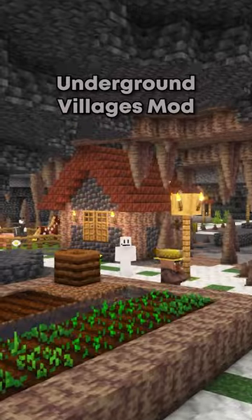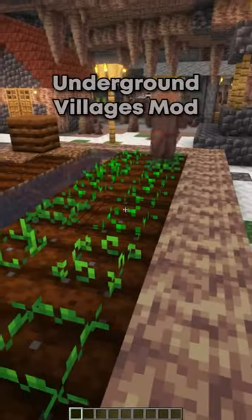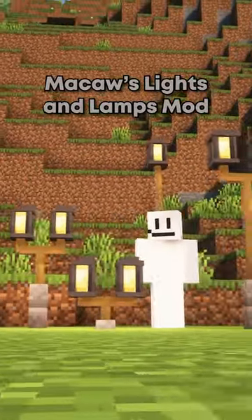The Underground Villages mod creates an underground variant of a normal village. You can find these underground villages while mining or running through caves. This simple mod adds new light sources to the game.